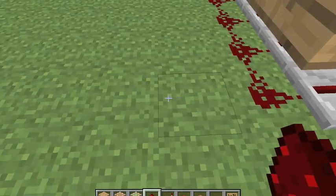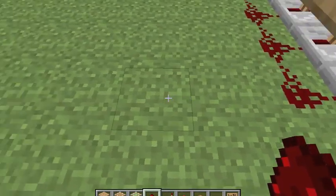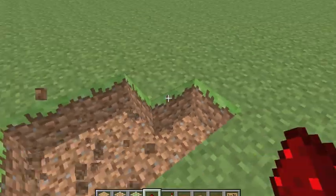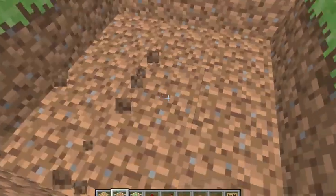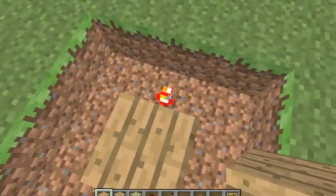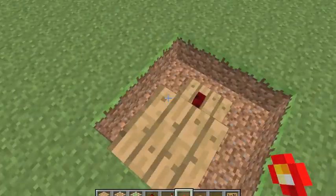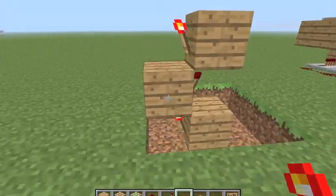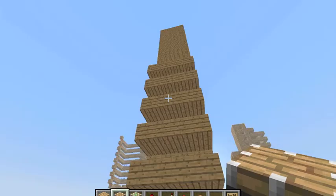So, now that we've done that, you want to go out one, two, three, four and build a three by three square. And in the middle of that, place a block and a torch on that. And just basically make a zigzag motion like this, all the way up to the top layer.